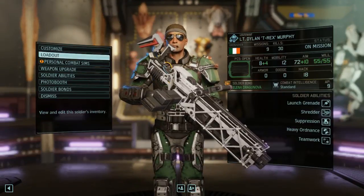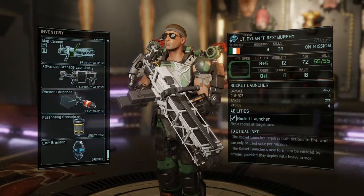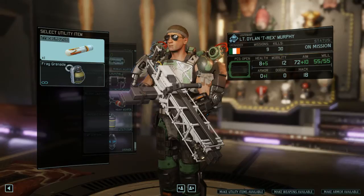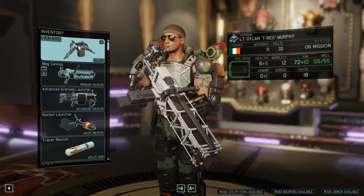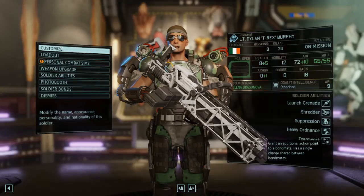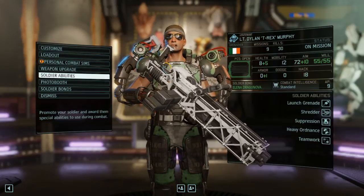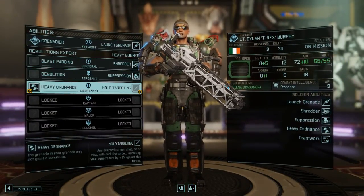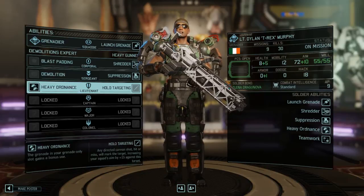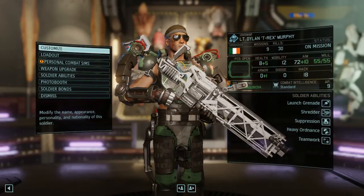Going over to T-Rex — that's something I was thinking about yesterday. So he still gets a utility item and grenades, and he's going to have two EMP grenades, which is really nice. We can give him the tracer rounds to keep his aim going. He gets a rocket launcher that will benefit from heavy ordnance... or not heavy ordnance — where is it? It's not until Captain rank.